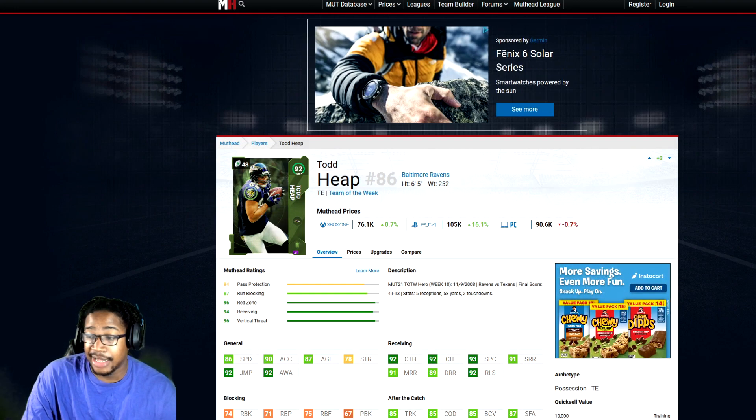Another tight end option: 86 speed, 90 acceleration, 87 agility, 90 catching, 92 catching in traffic, 93 spec catch, 91 short, 91 medium. Definitely meets the route running threshold, especially if you power him up. 92 release — definitely good after the catch. Run block is a 72-74.